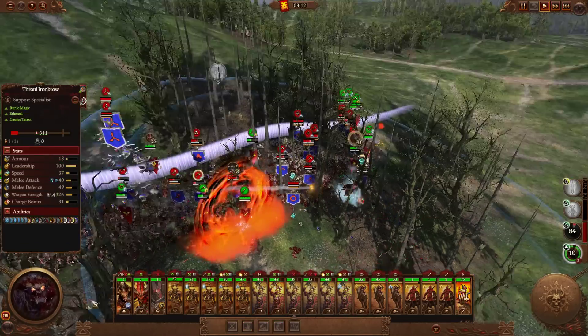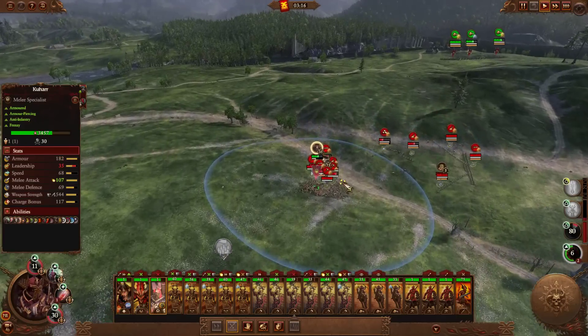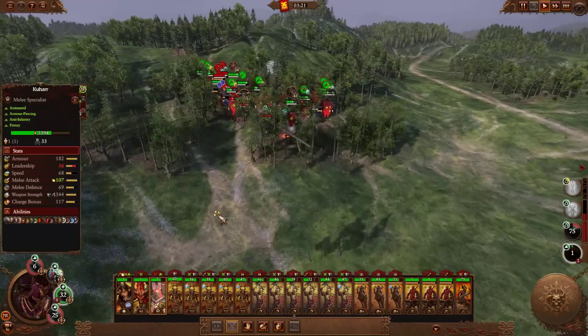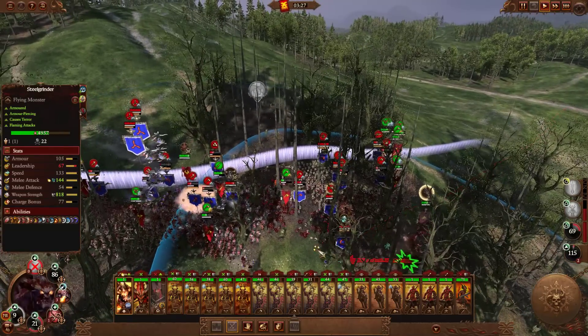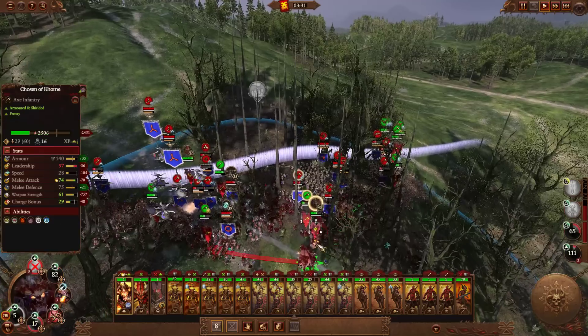This guy's almost gone. Taking a bit of damage there though - I need to kill quicker. I've got a potion of healing. Throni's down - that's good. Take care of those Ancestor Heroes. No more Rune of Spite for them for the time being.